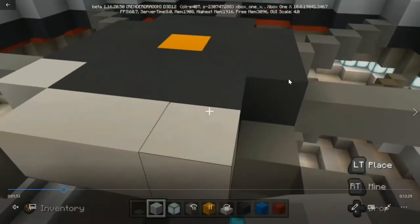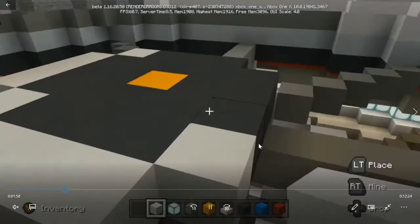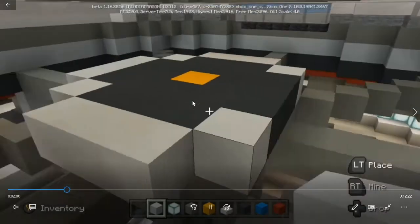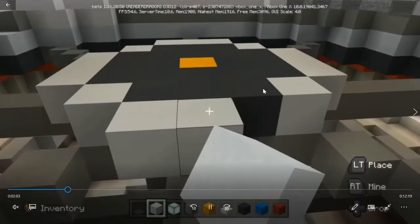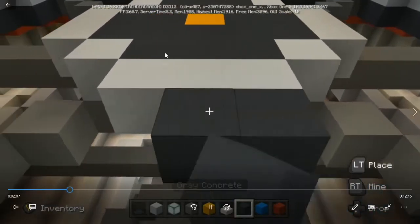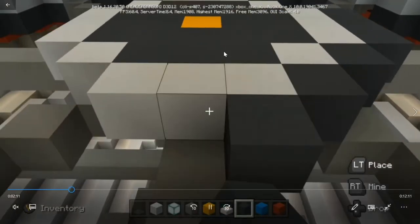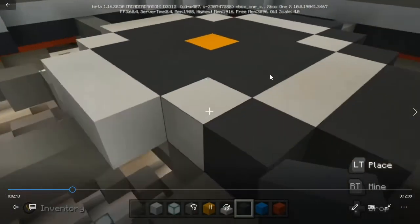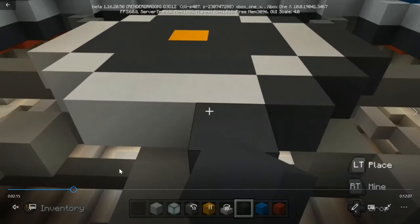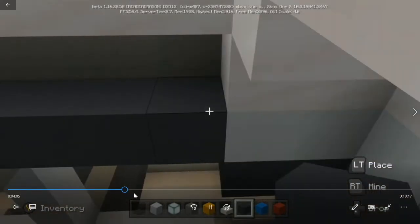Now we're going to add a white block in each corner and then add a layer going all the way around — this will be our circle. Then we can delete the blocks in the center and replace that with half slabs — actually, we can delete all those dark blocks in the center. I'm going to fill in the rest of this flooring and we're going to fast forward a little bit after I fill all this in because it only takes a minute or two.